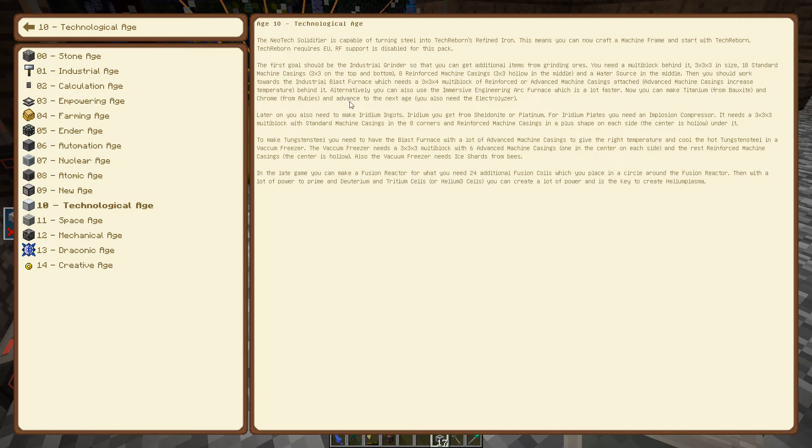Then you should work towards the industrial blast furnace, which needs all this stuff. Now you can make titanium from bauxite and chrome from rubies and advance to the next stage. You also need the electrolyzer. Later on you also need to make iridium ingots — you get iridium from sheldonite or platinum. For iridium plates you need an implosion compressor, which needs a three-by-three multi-block with standard machine casings in the eight corners and reinforced machine casings in a plus shape on each side.